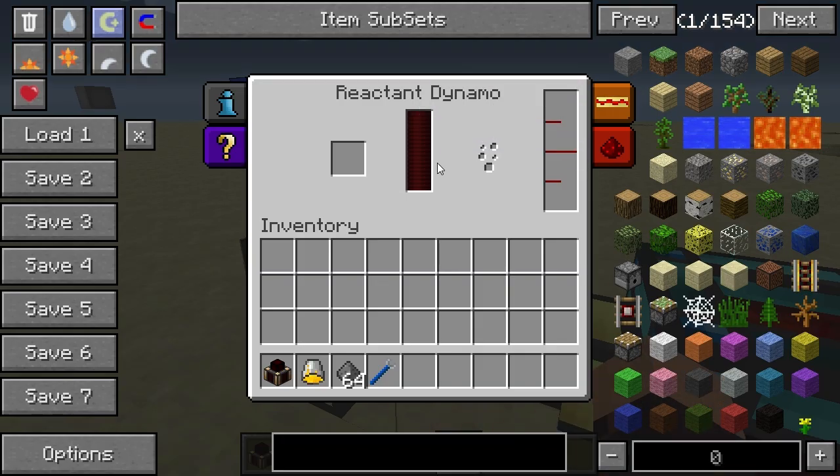There are several types of dynamos in Thermal Expansion 3, but what the reactant dynamo does is take a fluid fuel which is stored in the internal buffer. You can also pump it in directly, but it always gets stored in the internal buffer — it can hold four buckets of fuel. You also need some sort of reactant to react with the fuel and generate the power.